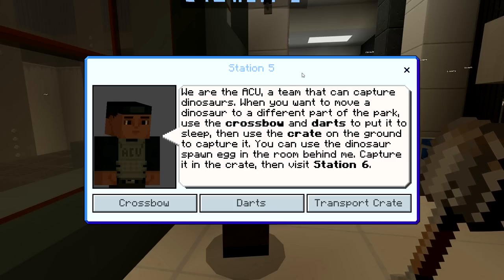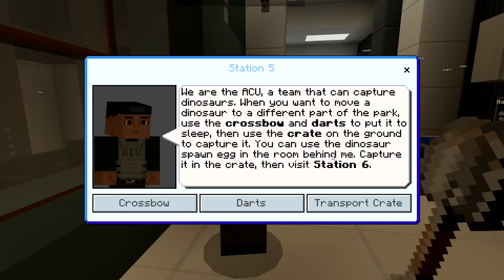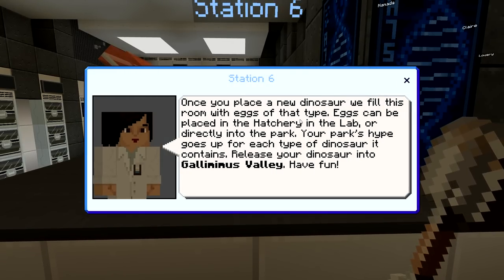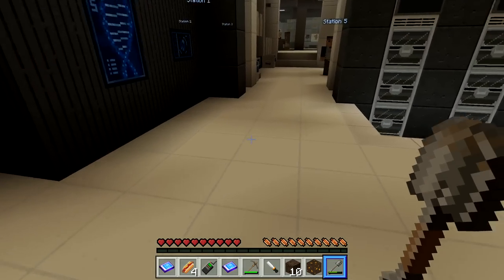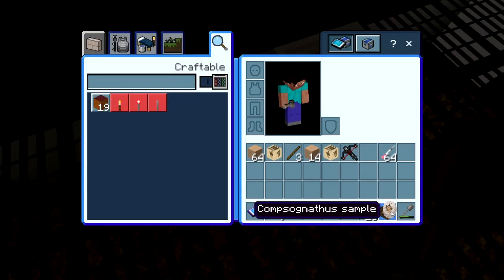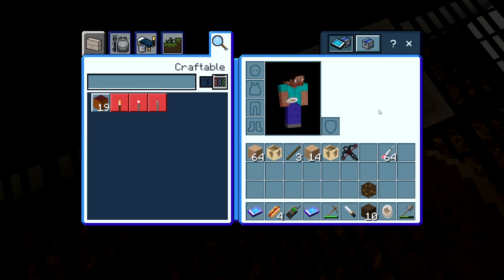Give me the crossbow and the darts. I'm a little fuzzy on exactly how to do this part. Station six: once you place a new dinosaur, the room fills with eggs of that type. Eggs can be placed in the hatchery in the lab or directly into the park. Your park's hype goes up for each type of dinosaur. We're going to release the Gallimimus into Gallimimus Valley. I open up the storage — I actually really don't know what to do right here.